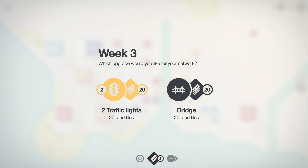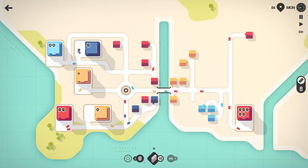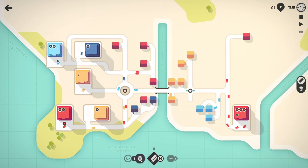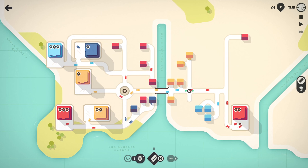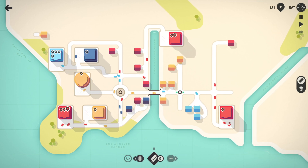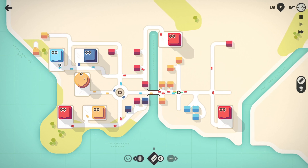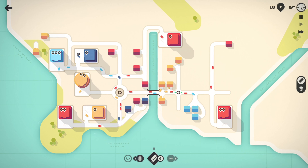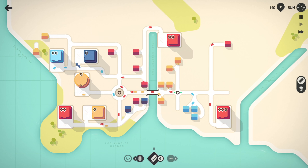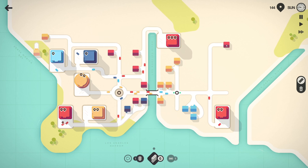Since I already have a bridge, let's go with traffic lights. The round buildings are a little different than the square buildings — the round buildings will build up markers faster. So you have to make sure they get the attention of the houses and cars getting to them, because if you don't, these can really hurt you. So you got to pay attention to those.